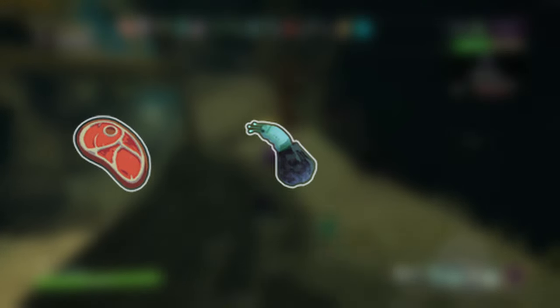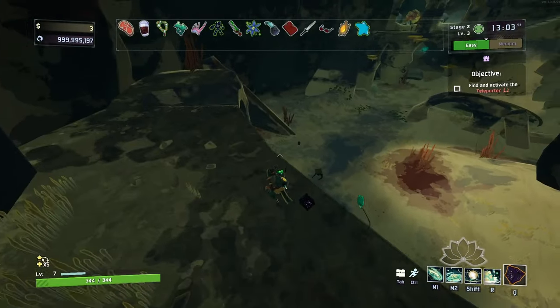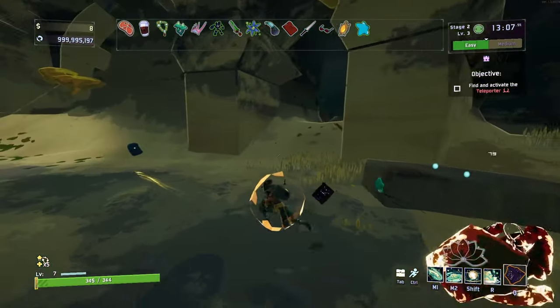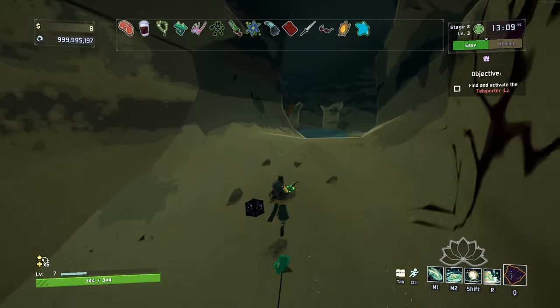Those items are the Bison Steak, Cautious Slug, and Infusion. You can either get these items by pure luck, or if you don't want to rely on RNG, you can enable the Artifact of Command and pick these items up early in your run.